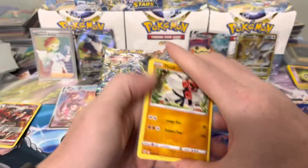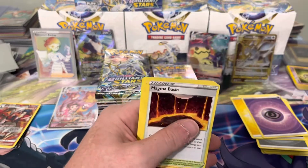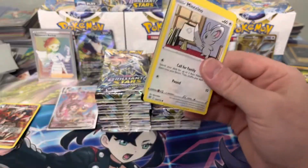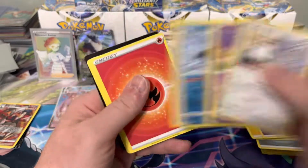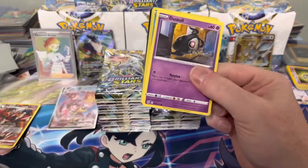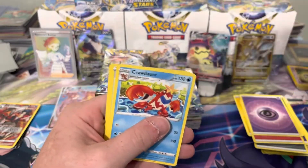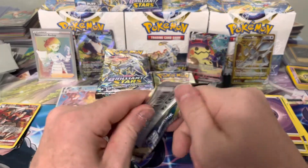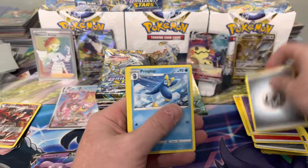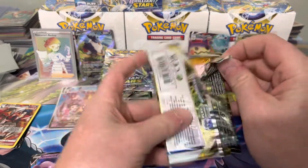Speaking of Arceus — anyone pre-order the Arceus UPC from GameStop? It looks nice with the couple of metal cards and reprints. I bought it for the metal cards, but other than that it seems pretty lackluster. I ordered one and haven't decided if I'm going to keep it sealed or crack it. I feel like the metal cards are worth it just to buy raw — I might just buy them raw and potentially keep the UPC sealed.